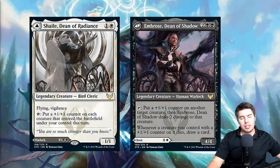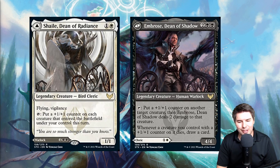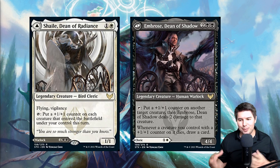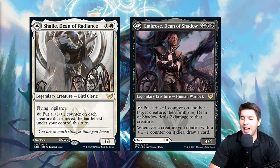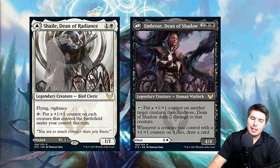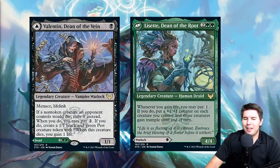Shaile, Dean of Radiance is a two-mana 1/1 Bird Cleric — bird tribal might have a shot! You tap it to put a plus-one/plus-one counter on each creature that entered the battlefield under your control this turn, which can be really powerful with token generation. This set seems to want a go-wide token strategy. Embrose, Dean of Shadow is a four-mana 4/4 — tap it to put a plus-one/plus-one counter on another target creature, dealing two damage to that creature. Whenever a creature you control with a counter dies, you draw a card.